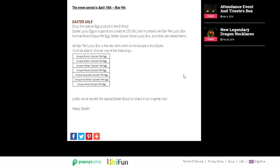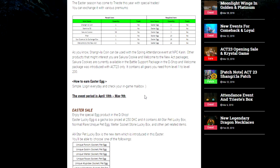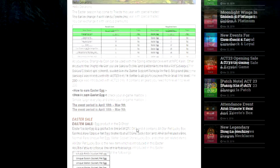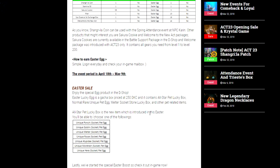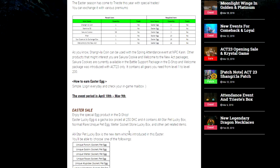Anyway, that's the Easter event and I have to say I'm a little disappointed. In the past during Easter events they used to always make it so you could farm some eggs in game without having to pay in the D-shop or farm seeds. That's how I would get all my pets from Easter events, but they just don't do that anymore. I didn't expect anything great since we just got Act 23, which was a pretty good update with a lot of content, but it still would have been nice to get something a little better.